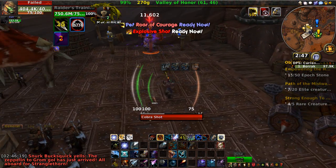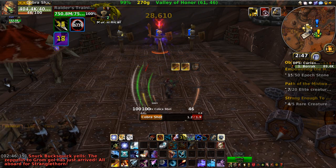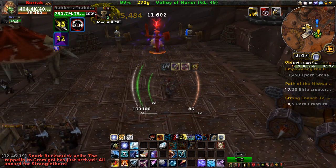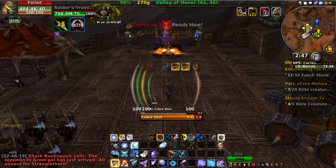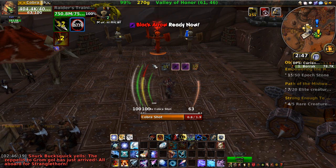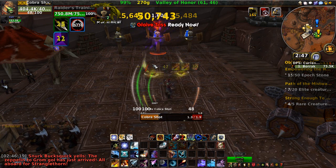Sometimes it'll do a Cobra Shot when it shouldn't, and it kind of threw Glaive Toss up a little bit late. But that's part of the sacrifice and that's the way it goes. It is throwing up things quick enough though - it's not slowing down on Dire Beast, throwing that up all the time, and it's running pretty good. I'm pretty satisfied with it for the most part - always working, always retooling, always trying to perfect these macros to do the best that they can. I'd like to go into more depth on the hunter in a future video when I talk about pet management. But there you have it, there's the hunter.